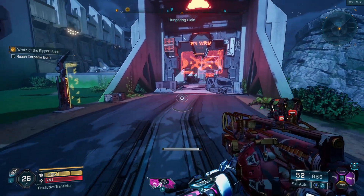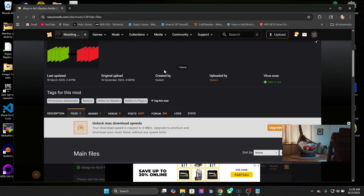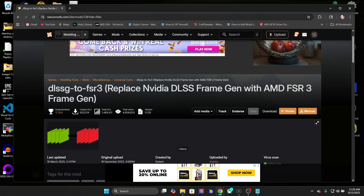Before this, I was getting 25 to 30 frames per second — it was pretty awful. I'm going to make this as quick and easy as I can. If you're trying to get frame gen for a 30-series NVIDIA graphics card, here's what you need to do.